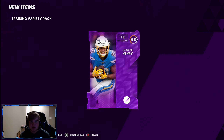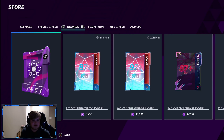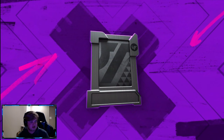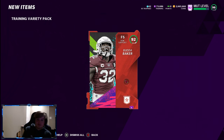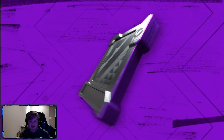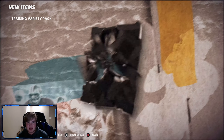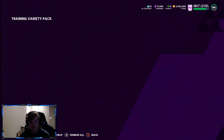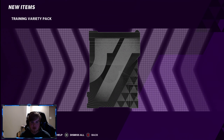We get a power-up, which has been a very common trend. I'm just going to quick sell — I'm quick selling those power-ups because I don't have the binder space for it, so I can't let those build up. Redox, please! 92 Buda Baker! We're pulling heat already and 73k training left. Come on, show me that LTD! We got 86 Edrin, which is not bad.